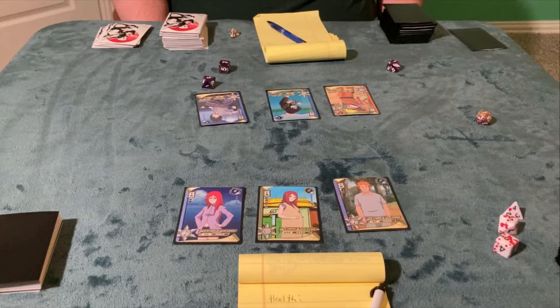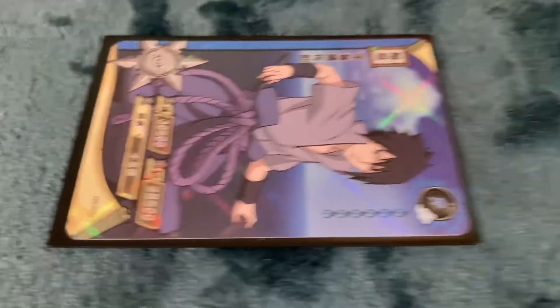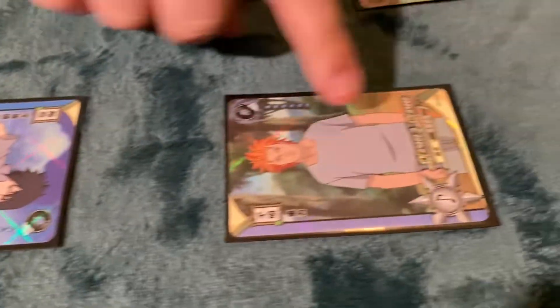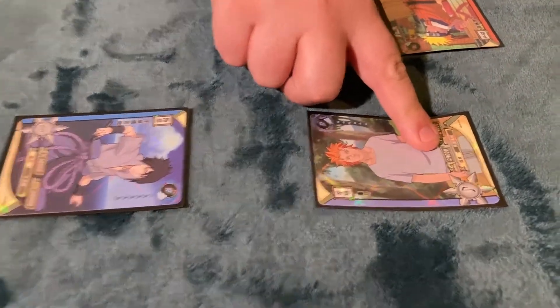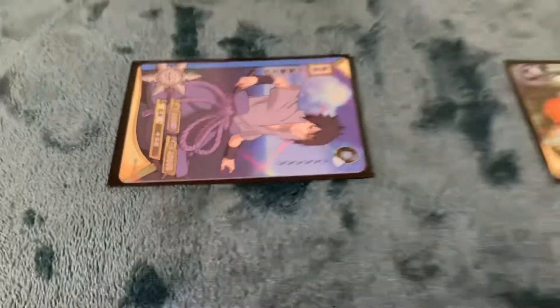At the beginning of Adam's turn, he decides he wants his Jugo to attack Connor's Sasuke. We compare each card's combat power — Jugo's is 29,000 versus Sasuke's 28,500. This means Sasuke does not get a defense bonus. We then compare Jugo's attack power of 29,000 to Sasuke's health of 28,500, which means Sasuke will die.